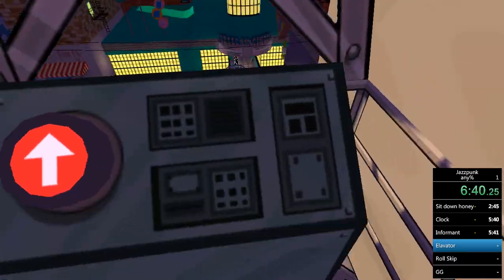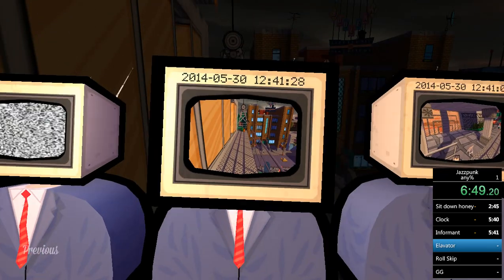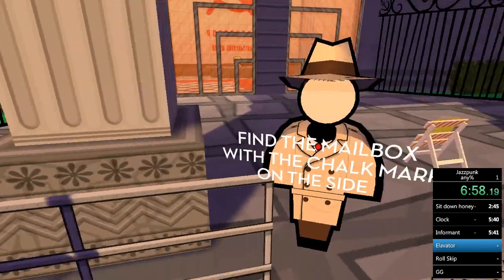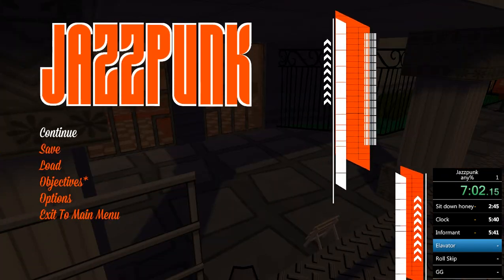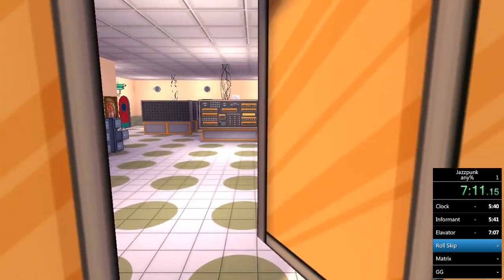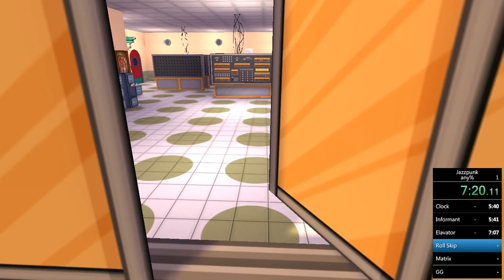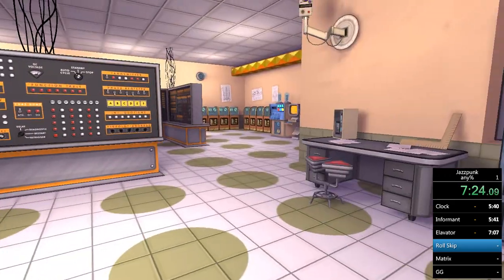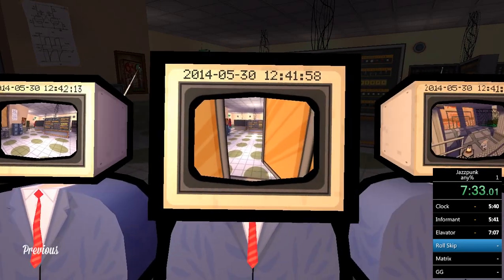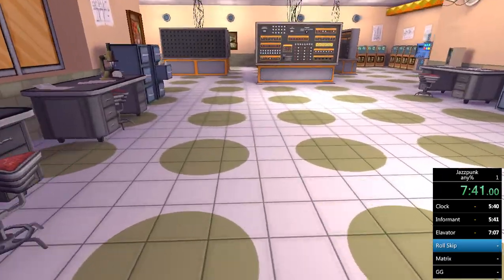You can't go down — it's an up-only button, which is kind of dumb design. So just save and load and you're right at the top — that's the elevator skip. Now for the window: when you go through it there's a roll animation, which isn't that slow. But if you come in here and walk across the little ledge instead, you skip the roll trigger. The trigger is somewhere around the middle path, so going across the ledge walks around it.